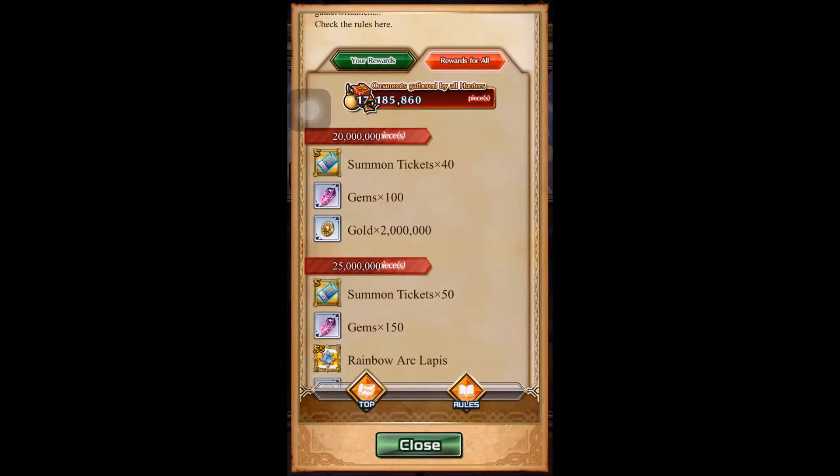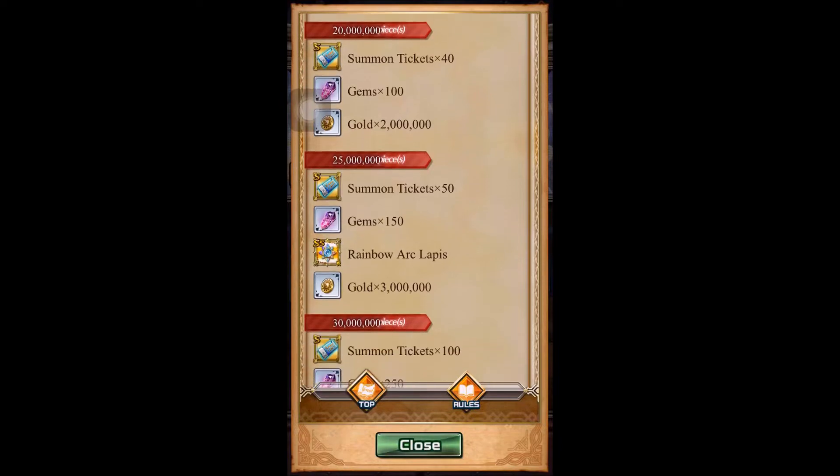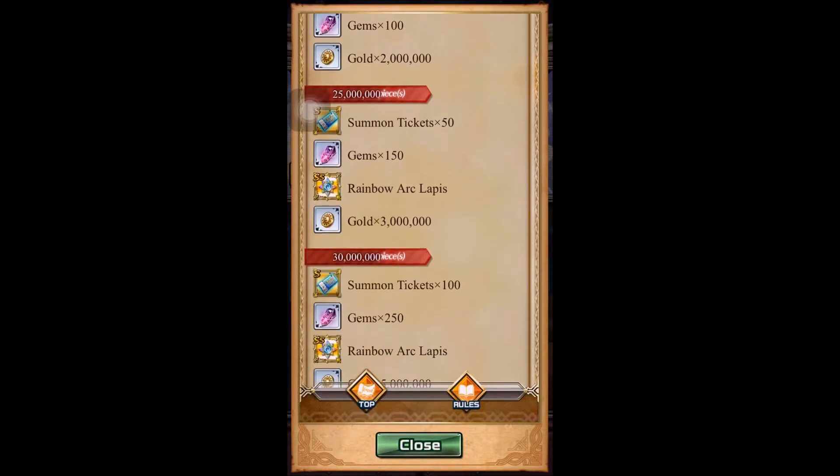Next, for the reward for all, which is where the whole server must work together to reach this target — which is like 25 million — you can get one rainbow arc lapis, and then 150 gems and more 7 tickets.